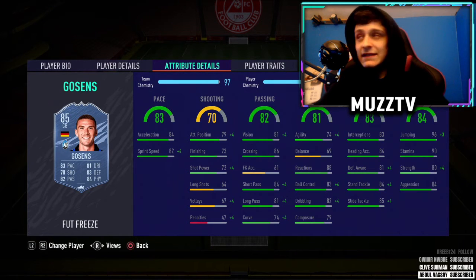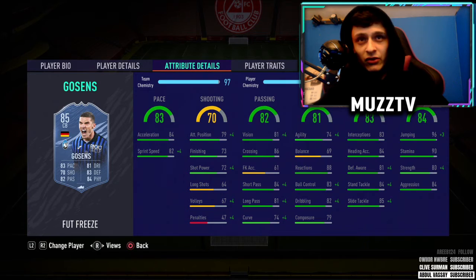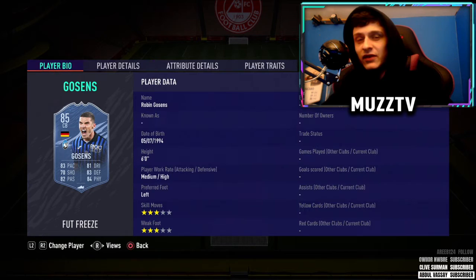Next center back — this guy's unbelievable. We've got Gossens, who is very quick. I did actually pack him when Freeze was out, so I used him around that time, and what a card. Good defending stats again — I'd put a Shadow on him to boost the pace and defending. Overall what a card, decent on the ball as well. Good passing for a center back. This guy's actually sick — rapid, very underrated. You don't see him in many teams because he's hard to link, but we've managed to link him on full chem.